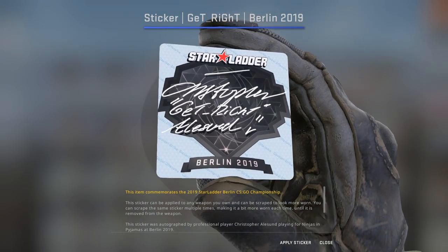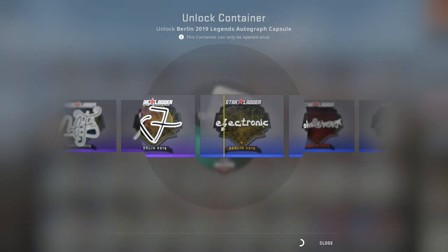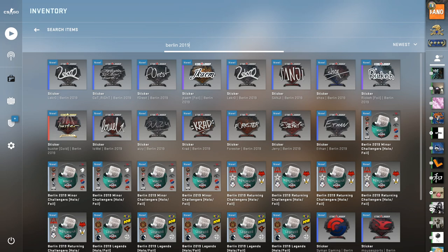Get right! It's not a party without GetRight, am I right? Come on, simple. Simple forest foil. Lekro. So we're done with the player autograph capsules, and now we're going to move on to the actual team stickers.